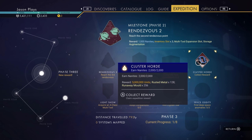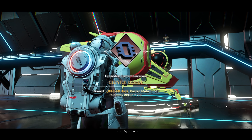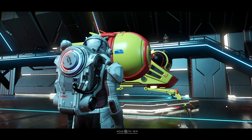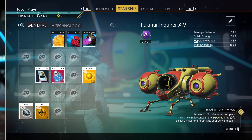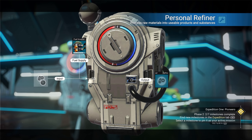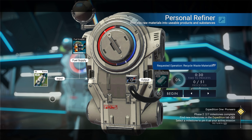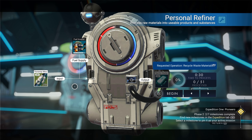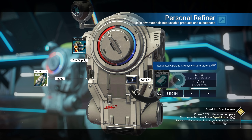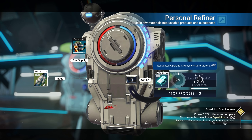I got 5 million bucks, rusted metal and runaway mold. You can turn runaway mold into nanites — not very many because it takes a lot of them. It takes five runaway mold to make one nanite. So out of the 256 runaway mold, I'm going to get 51 nanites. That is not a good turnover. It's better than nothing, but not a good one overall.